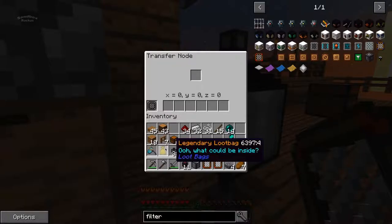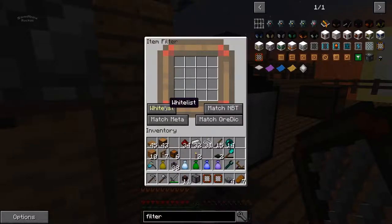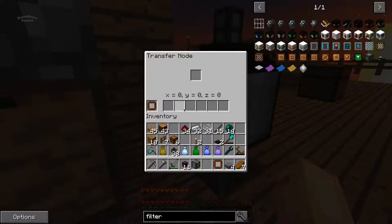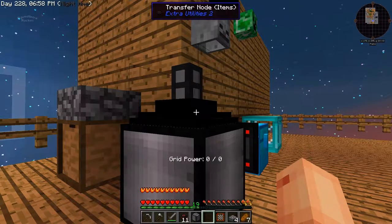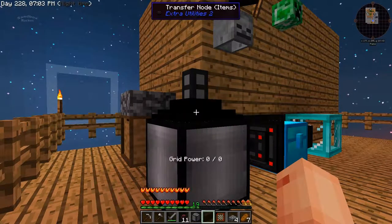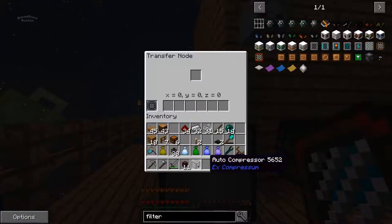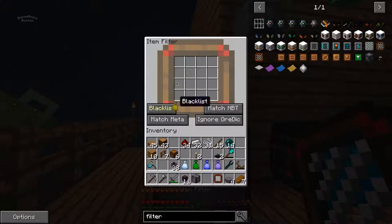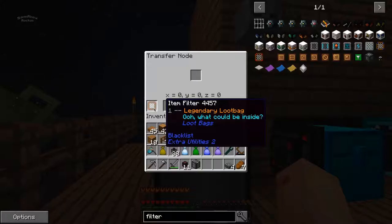The loot bags will stay inside the loop and keep compressing until they reach legendary - whitelisting legendary. Then once they hit legendary, it will pull out and store them. So this is the legendary one - we're going to put that filter in there. This top filter doesn't need a filter at all. This one we want to blacklist legendary, so it will not be automatically sucked back into the system again. Shift right-click, change this to blacklist, put the legendary in there, and put the filter in.